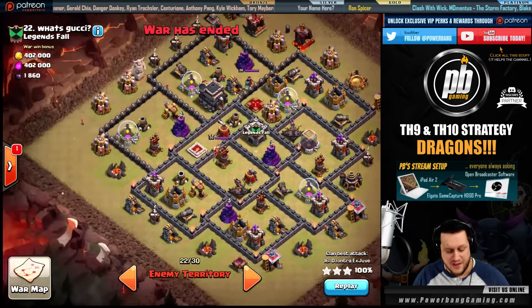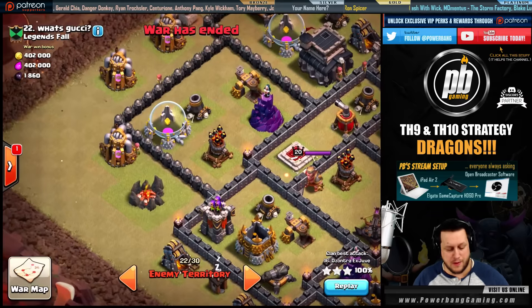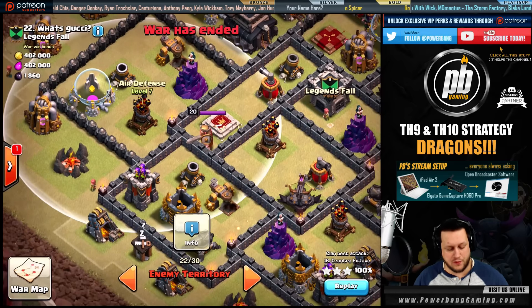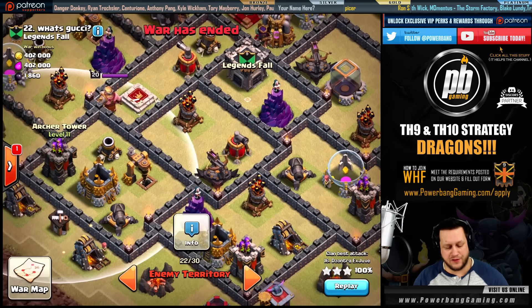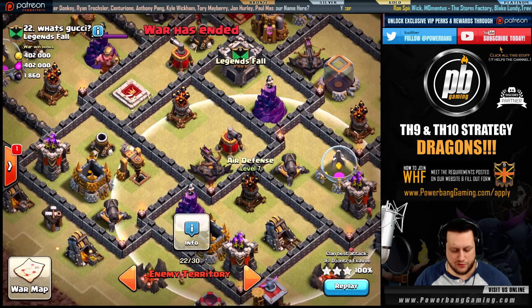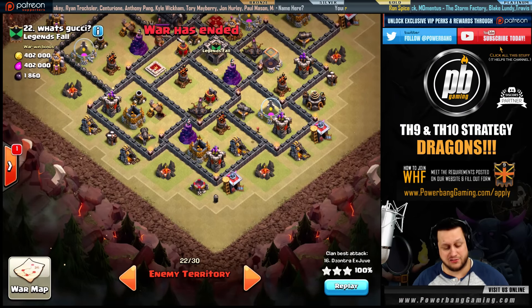What Jantra tries to do here is start a queen walk from 9 o'clock right by this elixir collector. He's going to walk her to take out the first air defense, break into the wall by this archer tower, and get into that compartment. That puts her in range of two air defenses over here, as well as the clan castle and the air sweeper — looking really good.